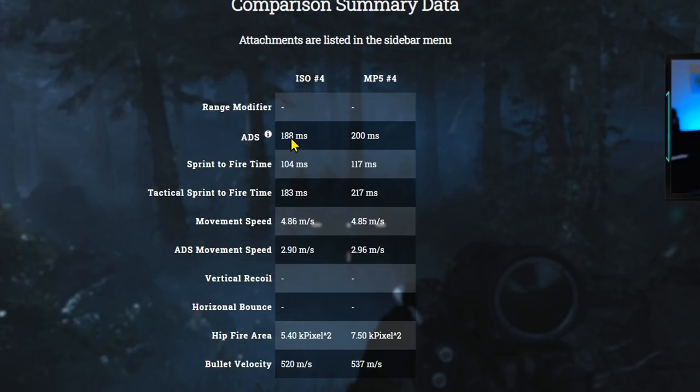The ADS is much faster on the ISO versus the MP5. The sprint to fire time is going to be faster as well on the ISO, and tactical sprint to fire time — same story there. The movement speed is pretty much identical, but the slight edge does go to the ISO. Now the ADS movement speed is a little bit slower on the ISO versus the MP5 — that's when you're aimed down sights and strafing left and right — it will be much faster on the MP5. Vertical recoil we're going to look at in the next portion of the video.